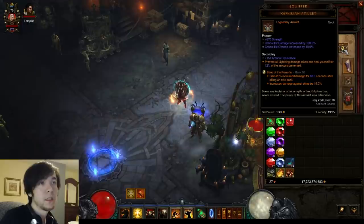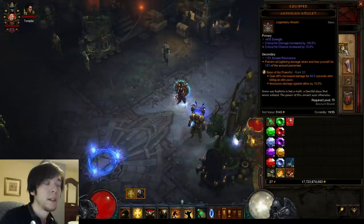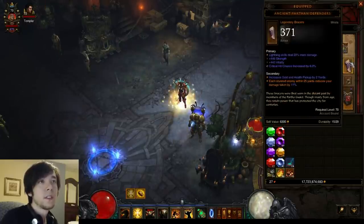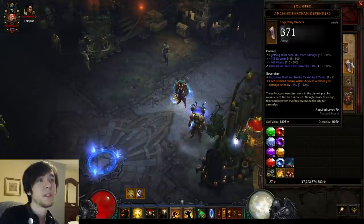Amulet: socket, CHD, crit chance, elemental damage, and strength are what you want. I probably won't go for Hellfire, but I might — this season's pretty long, so my ideas on some things with this build may change. For the Parthians, the main thing you want is lightning damage, crit chance, and try to get close to 12% on your bonus.